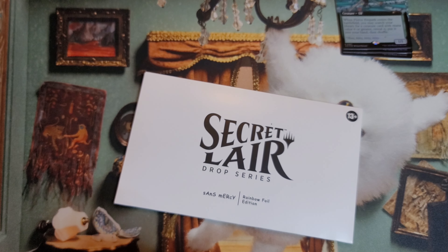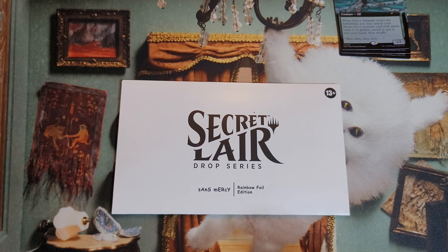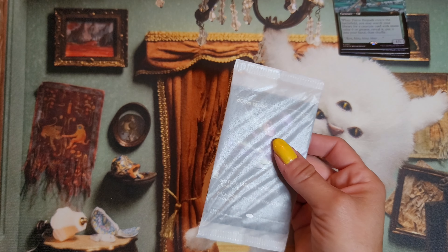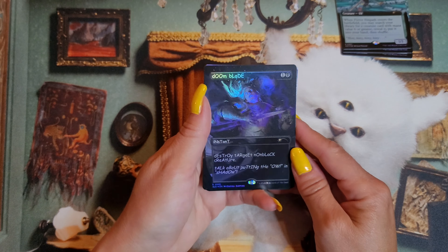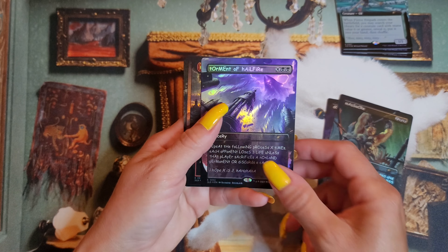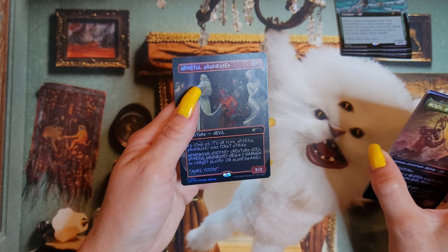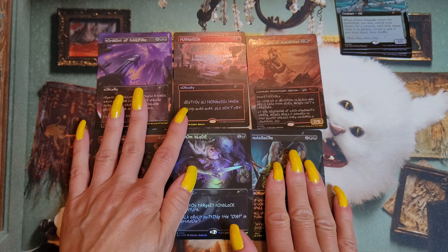And on to our last one, Sans Mercy. This one was not part of the set of the other ones I just opened — I just thought it was really funny, so that was why I ordered it. The art is really cool on these. The font, I should say, is going to irritate a lot of people, which is why I wanted to order it — I think it's funny. It is also very distracting to read. We are starting with Doom Blade, Massacre, Torment of Hellfire — and I know exactly where I'm going to put this card. Ruination. And Mogus, God of Slaughter. And then we have Spiteful Prankster for the last one. The art is why I ordered these, but again, it's just a funny one.